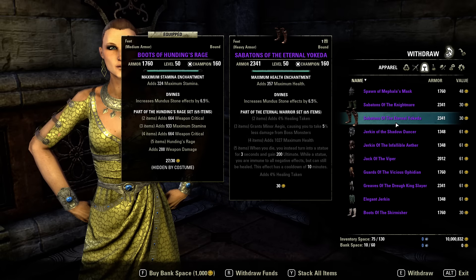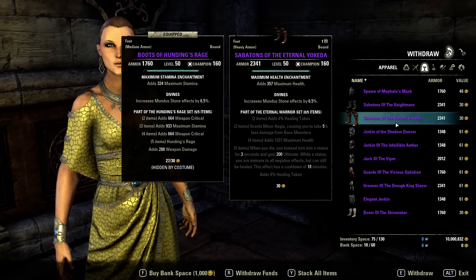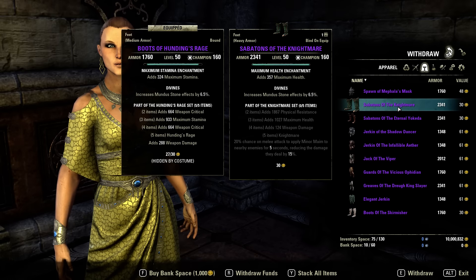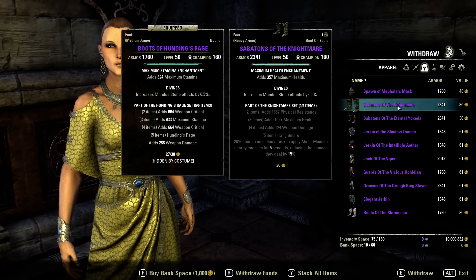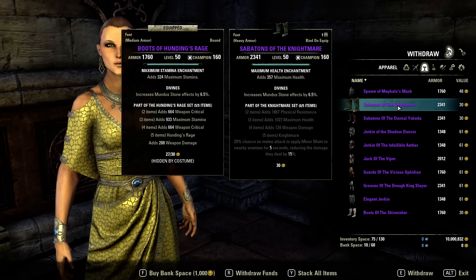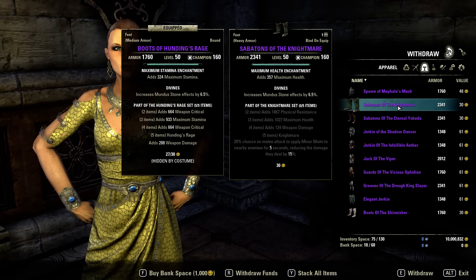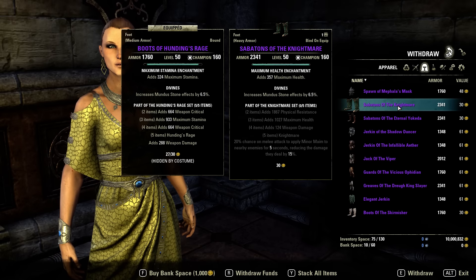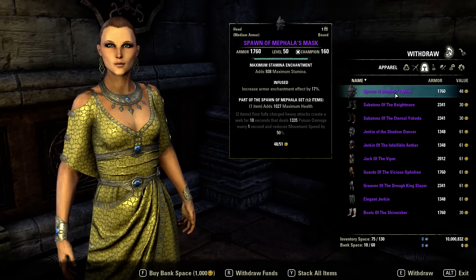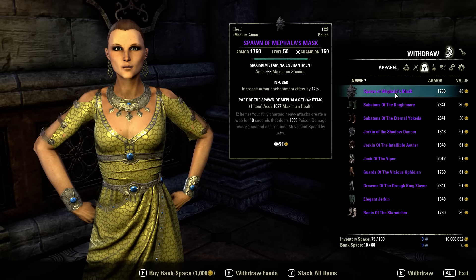Eternal Yakida now gives Minor Aegis, and when you die you gain 200 ultimate and enter a statue form. Nightmare: 20% chance on melee attack to apply Minor Maim to nearby enemies for 5 seconds, reducing damage they deal by 15% — but you can get Minor Maim from skills, so why use this set? They also changed the Mephala set: it used to deal magic damage, now it deals poison damage.